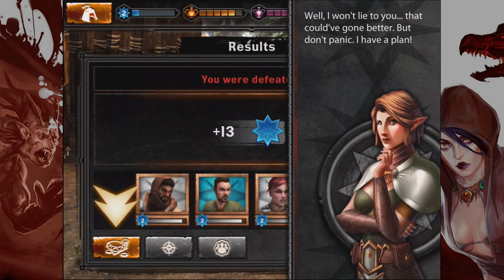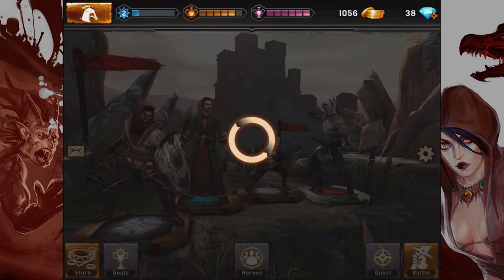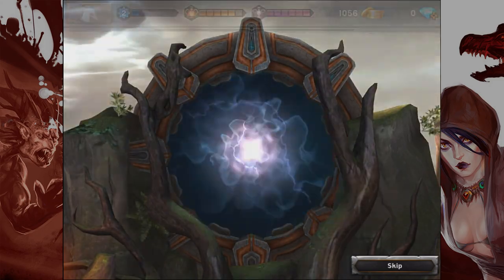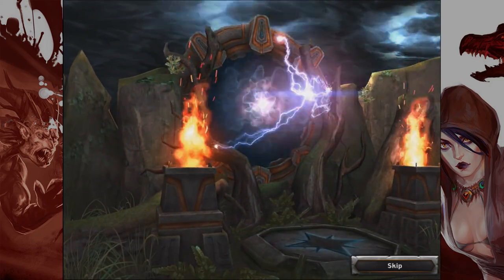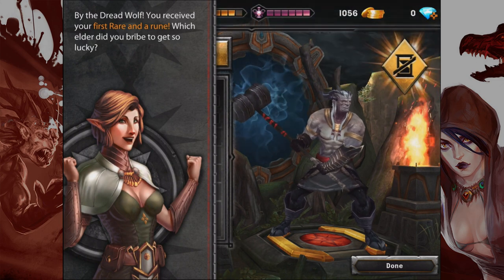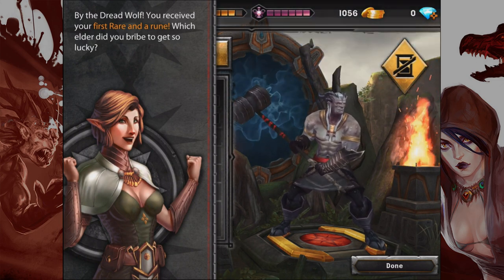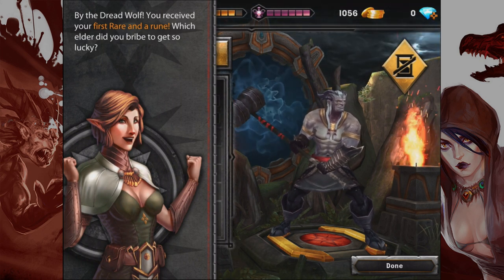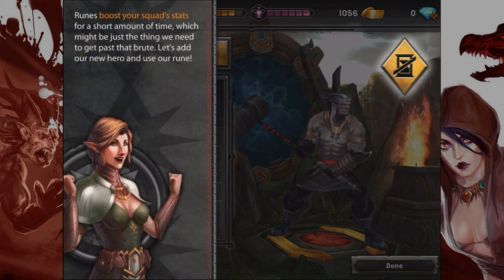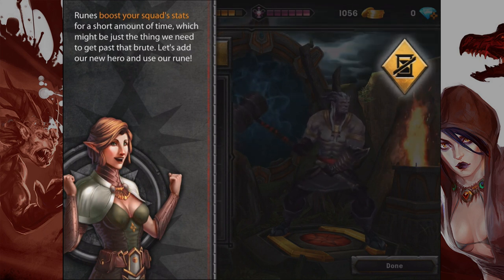This seems like a good time to spend those shiny blue gems. We could use a higher chance at summoning something rare. We're going to summon a champion pack — what's inside this baby? And it's another Shard — by the Dreadwolf! You've received your first rare and a rune. Runes boost your squad stats for a short amount of time, which might just be the thing we need to get past that brute.